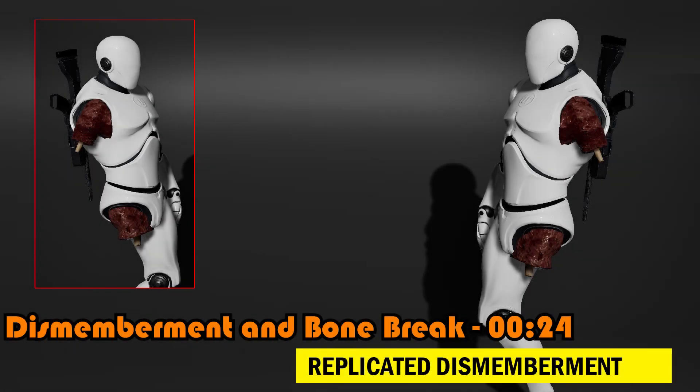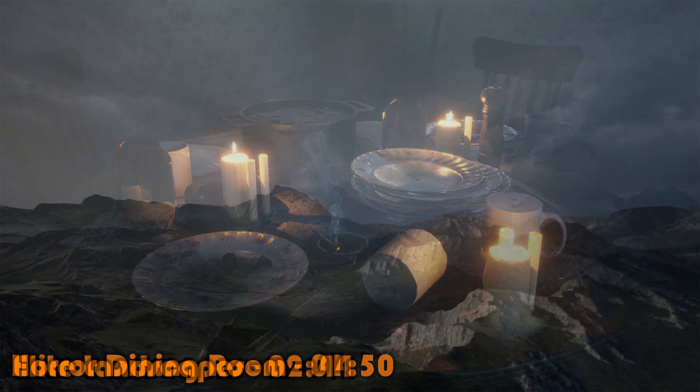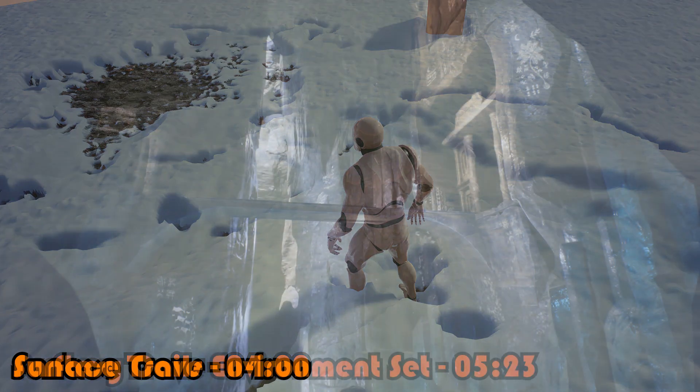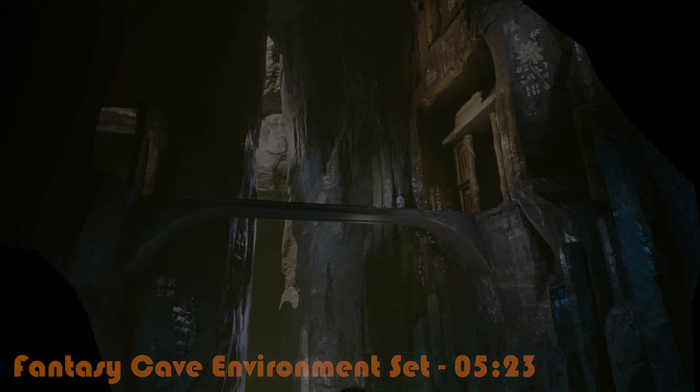Hey guys and welcome back to this month's free assets on the Unreal Engine Marketplace. Once again we've got five amazing free assets to download and use: the Dismemberment and Bone Break, the Horror Dining Room, the Elite Landscapes Bundle Pack, the Surface Trails, and the Fantasy Cave Environment Set. I'm going to be going over all of these today, giving you a quick overview and showcasing them. So without further ado let's get right into it.